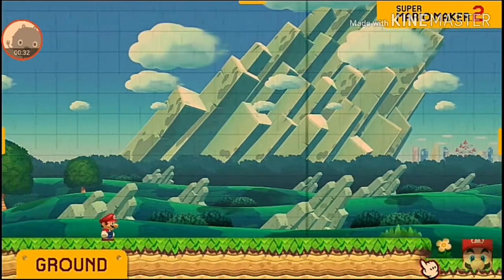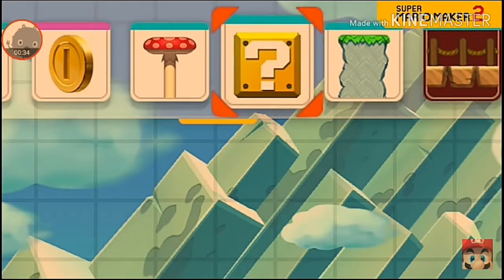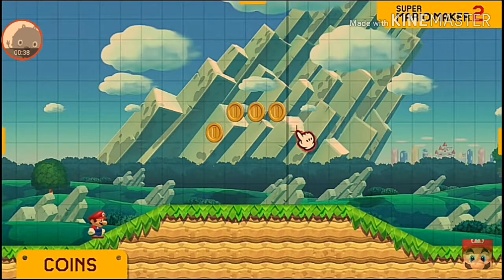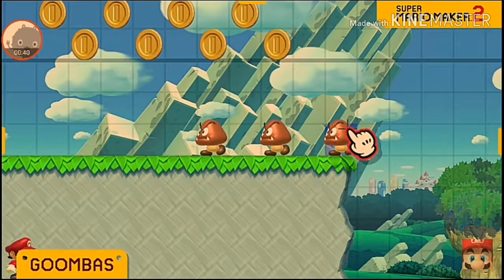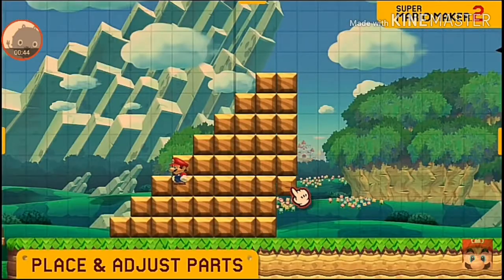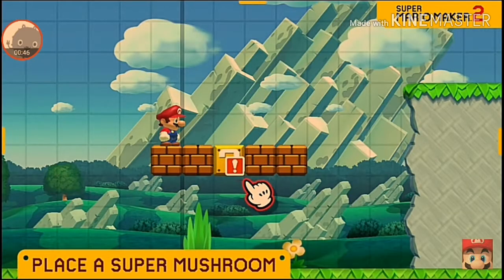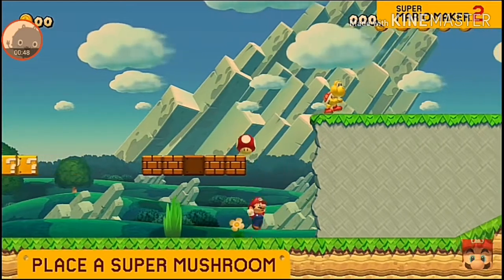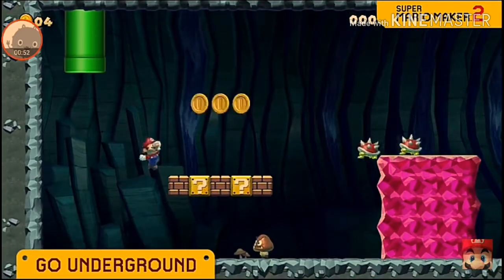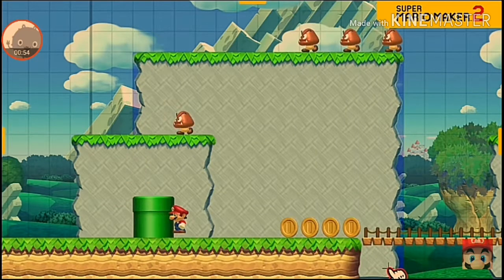Lay some groundwork. Pick from iconic enemies and objects, like blocks, coins, goombas, and place them anywhere you like. You decide what goes inside blocks, and where warp pipes should take Mario next. And that's just the tip of the goal pole.